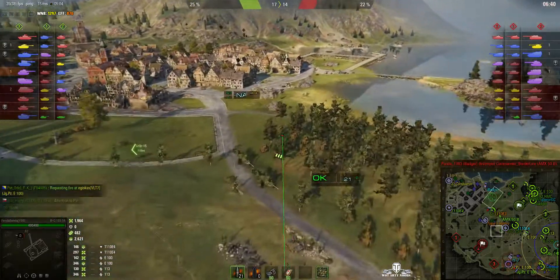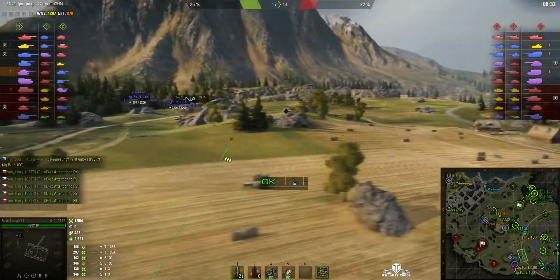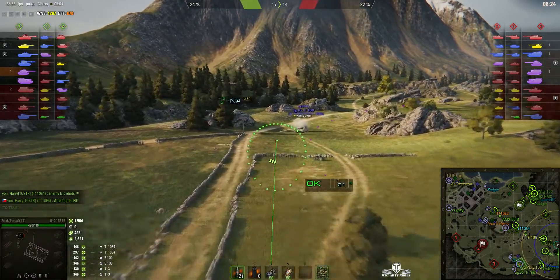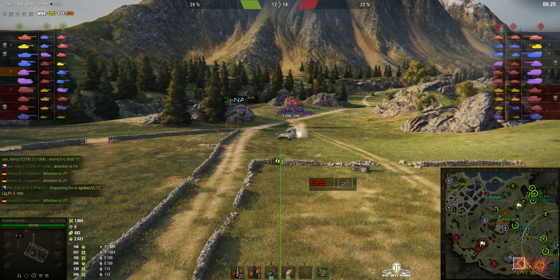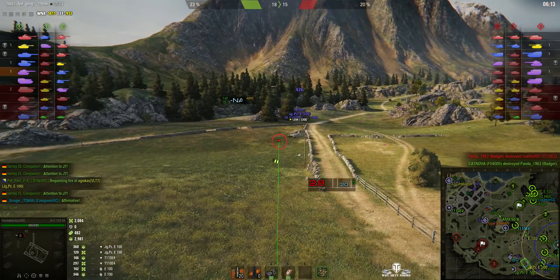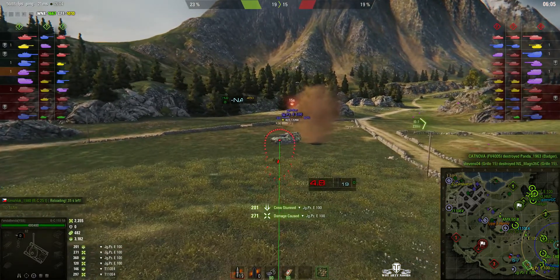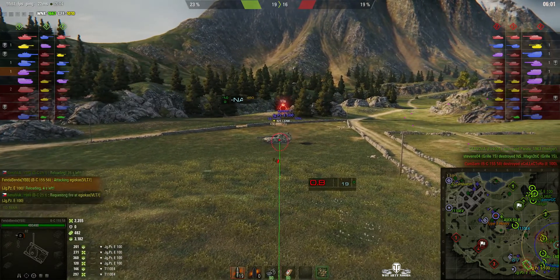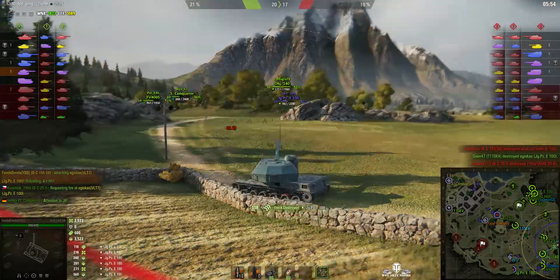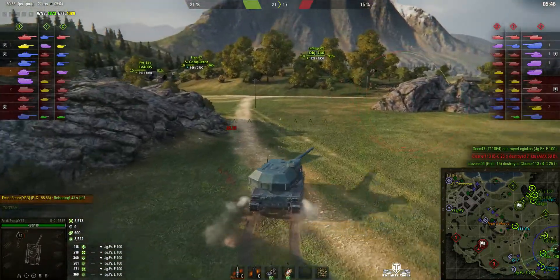He has a quick look to the north, then stops moving to select his next target. There's the Jaeger he hit a short while ago — you can see the yellow stain on the front where the high explosive round landed, 120 hit points right into his front. Another round now — he's knocked the Jaeger's tracks off. He's stationary. Got him! The commentary laughs — terrible really, but there you go.